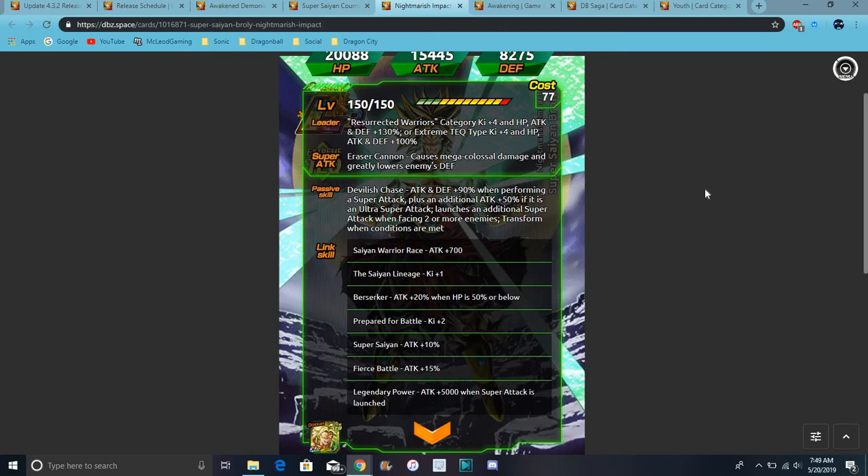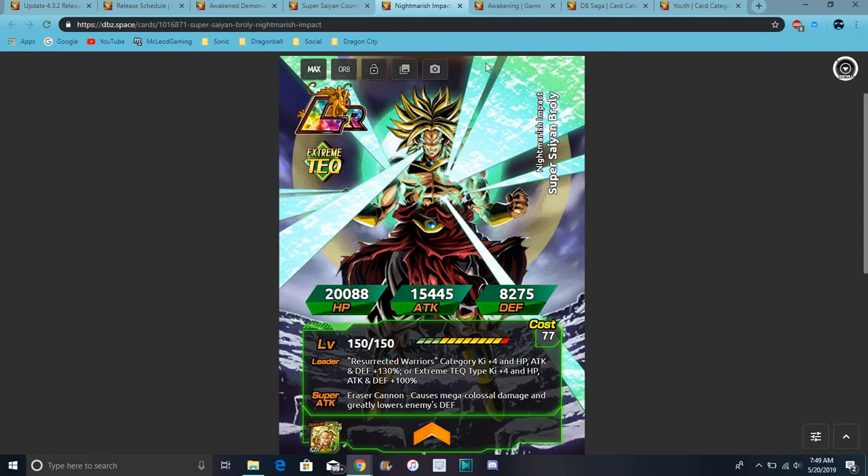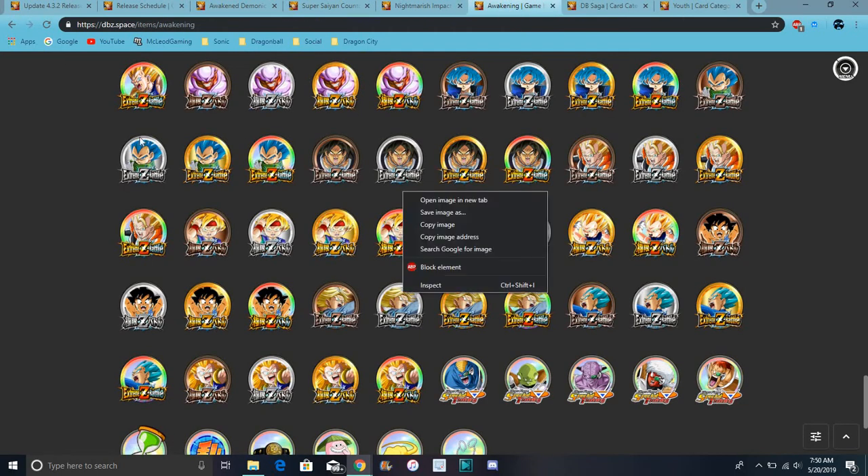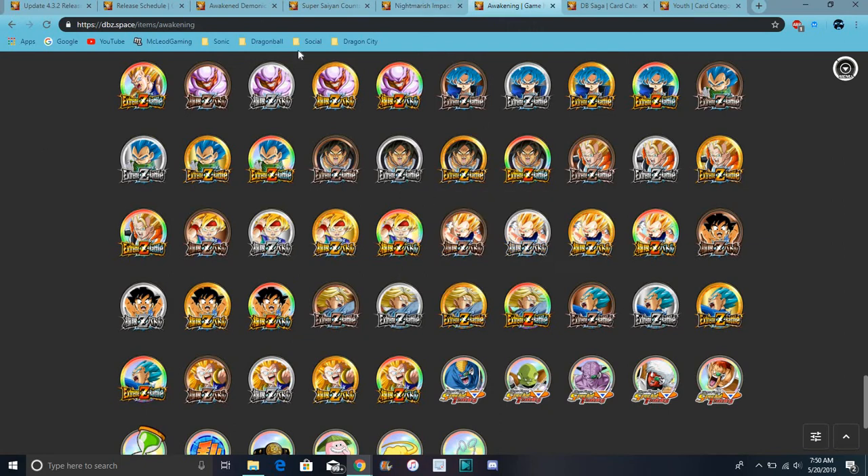Plus an additional attack plus 50% if it's an ultra super attack. Additional super attack when two or more enemies are on the field, and you transform with the conditions of the match. So basically after four turns he gets 24 ki and I think his attack goes up majorly. Also in the global database, I could get the active skill up and stuff — there's so much going on at this point.